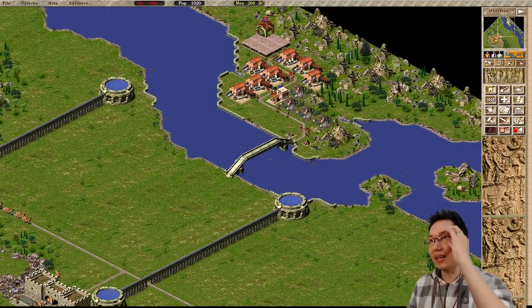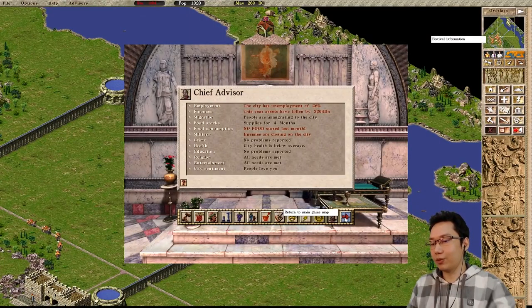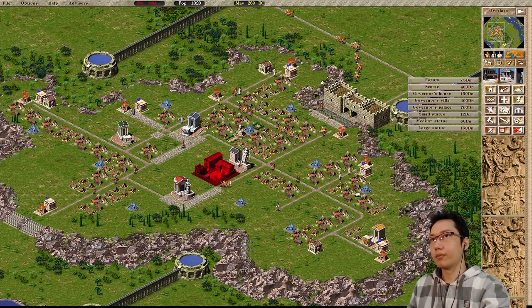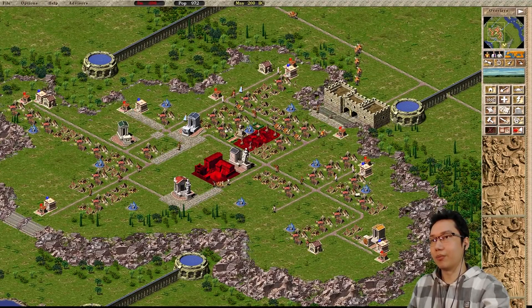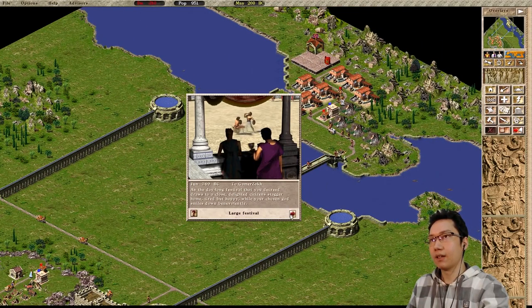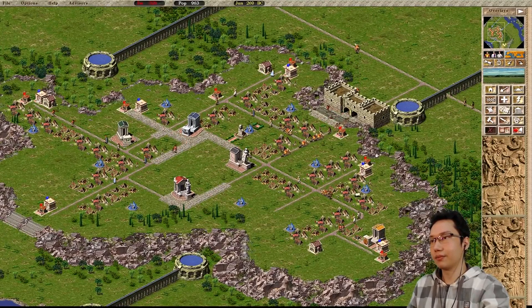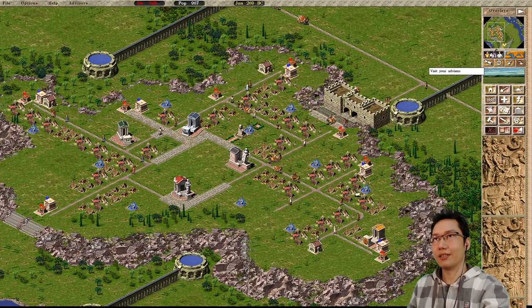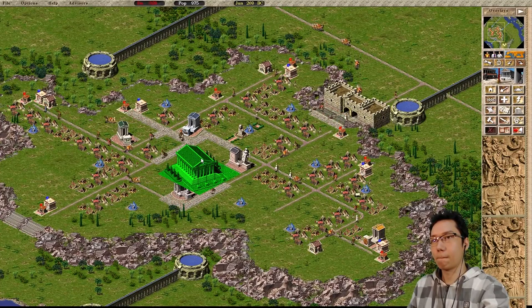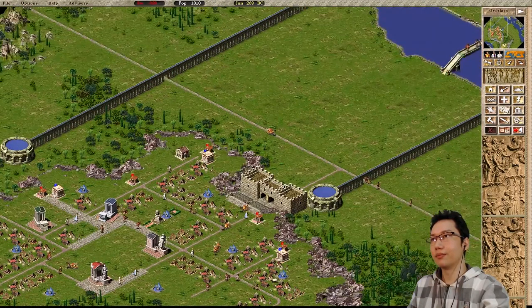We've got a thousand people and we're running out of money. Weapons are coming in though. 26% unemployment — we don't need that barracks there. To solve our employment issue I'll just destroy some houses — it's the cheapest and quickest solution. Weapons are starting to come in, looking good. A festival for Mars should deal with it — hopefully if we can get a blessing from Mars we'll actually be protected a little bit.